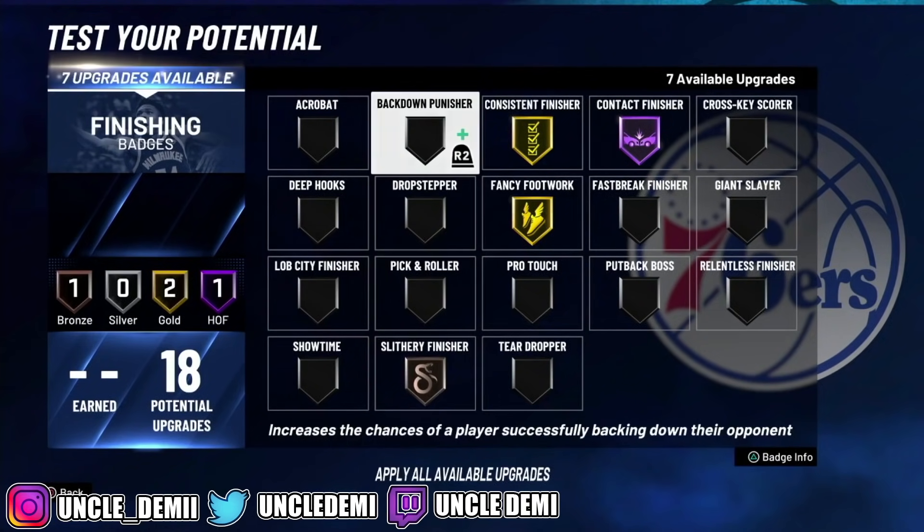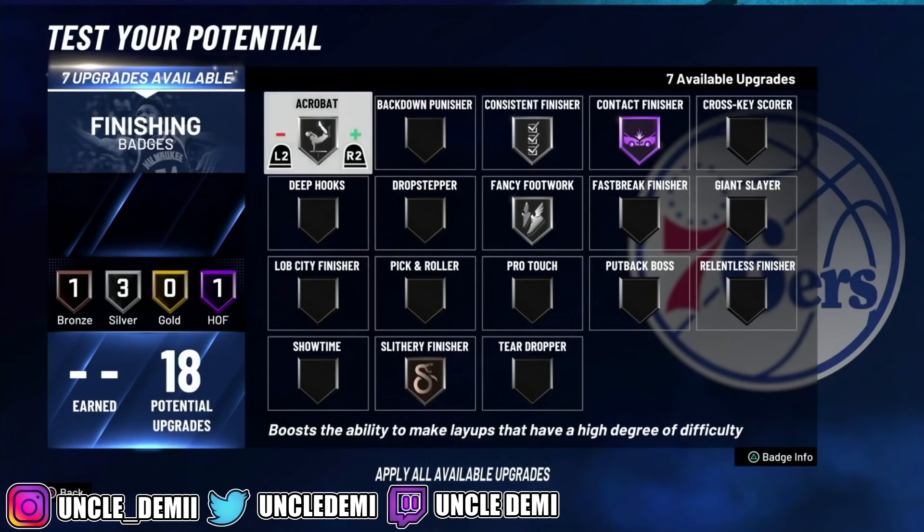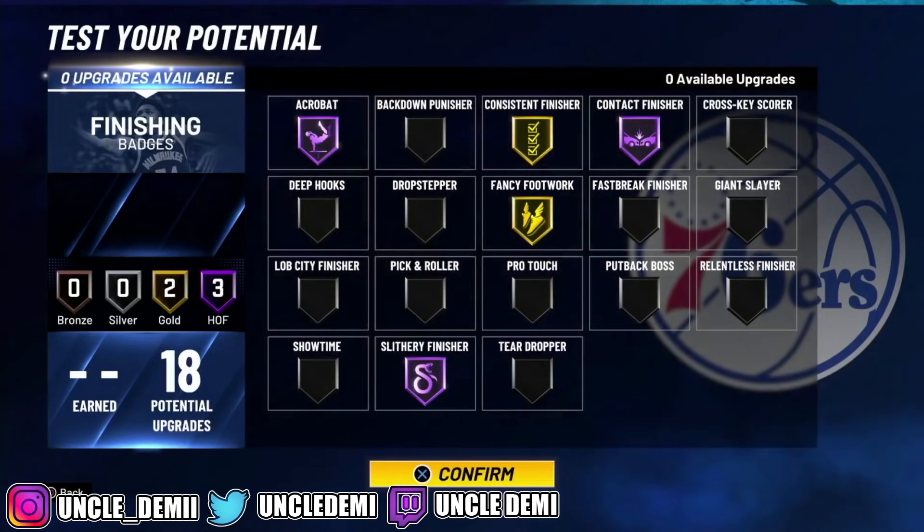If you only had 11 finishing badges, you'd probably have to go silver on some of these — like this: 2, 4, 6, 7, 8, 9, 10. You'd probably have to do something like this if you went the other way and got 7 defensive badges. This lets you know how much of a hit you'll take, so just keep that in mind when you're doing these things.